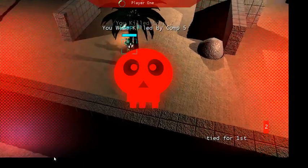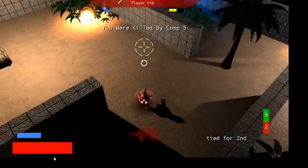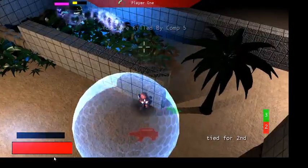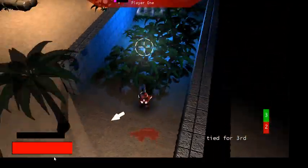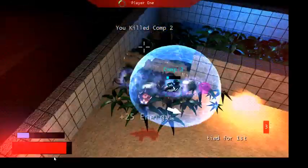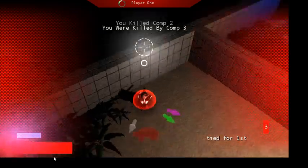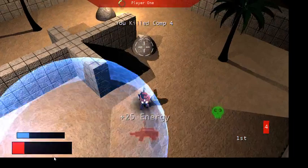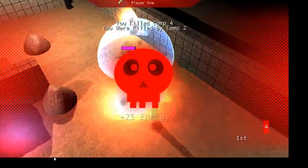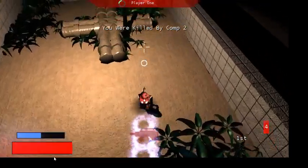You can see the scoreboard there. The special ability that everyone starts with is the bubble shield — that's why you'll see those blue bubbles occasionally getting cast. They protect whoever's inside them; you can't take damage while inside. However, the bubbles can be taken down by an explosive weapon.